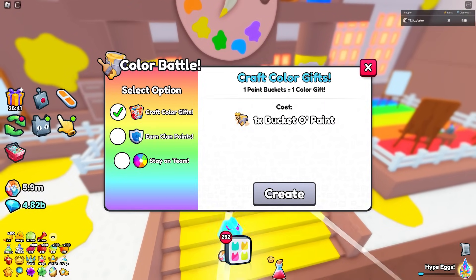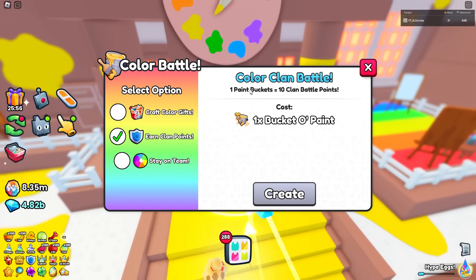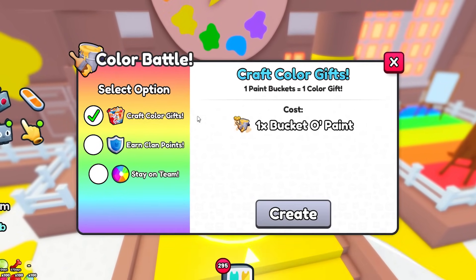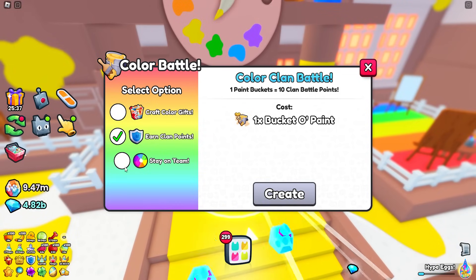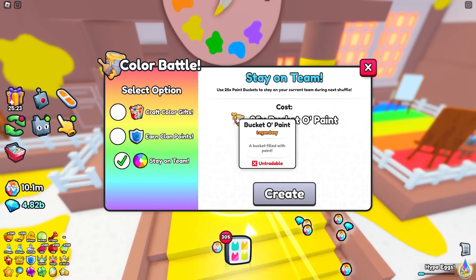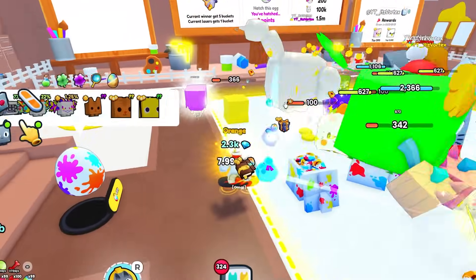Over here we have the color machine, so we can craft gifts. If you want to craft color gifts, you use paint buckets — you can put in a paint bucket and receive 10 claim points. So you have to decide whether to use your paint bucket on a color gift or for claim points. Also, if you have 25 paint buckets, you can use them to stay on your current team — so you can keep spinning until you're happy with a color, then use paint buckets to lock it in.